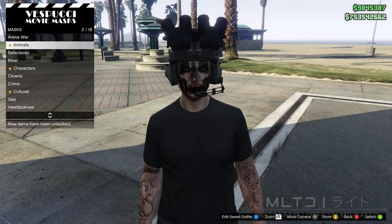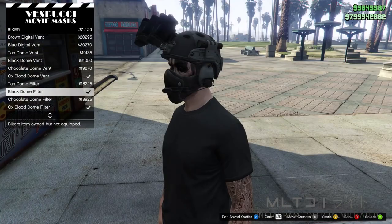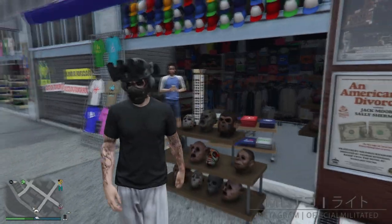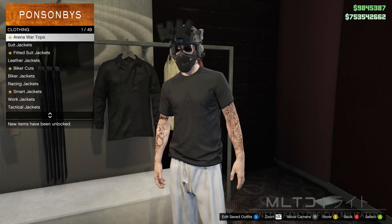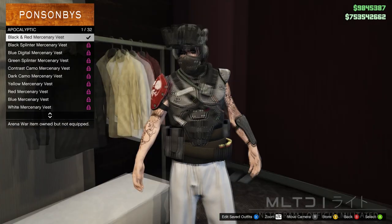Moving on to the mask section we're then going to go into the biker category and go down to the bottom of the list. From here we're going to purchase the black dome filter. The next step is to then head back down to the clothing store and go into the top section. From here we're then going to go into arena war tops and go back into apocalyptic and start scrolling through.